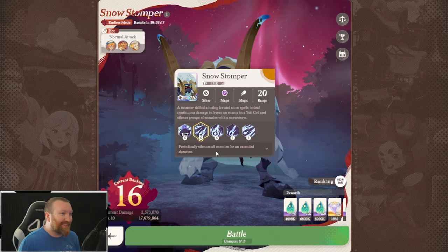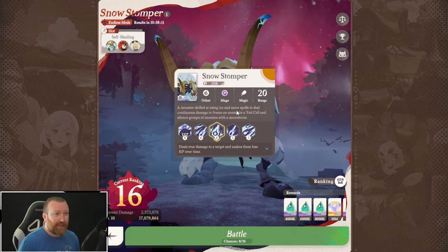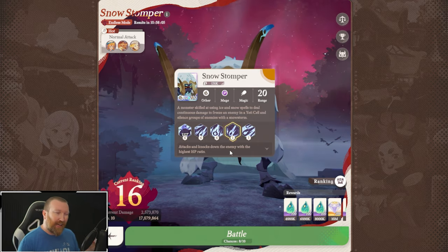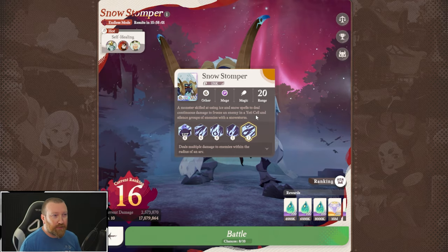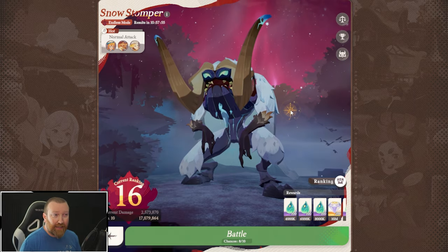This is the big one: periodically silences all enemies for extended duration. This turns off Smokey and Mirky's aura, all those fun things, which is really annoying. He's also going to deal true damage and attack and knock down one enemy, which stops them from attacking for a little bit. And he deals multiple damage to enemies within the radius of an arc in front of him, so melee heroes are going to get hit.